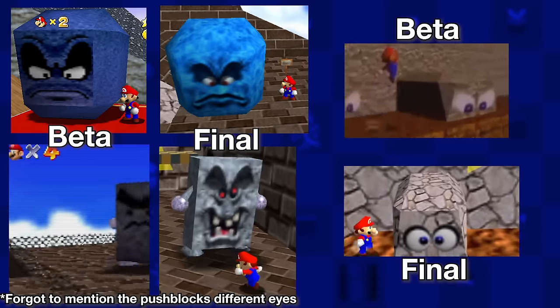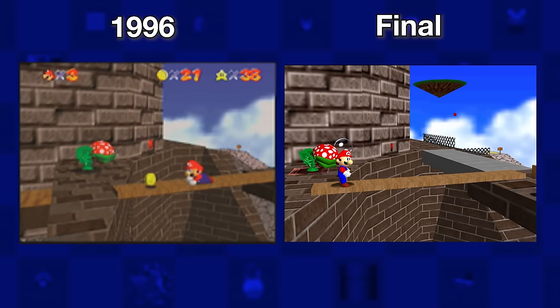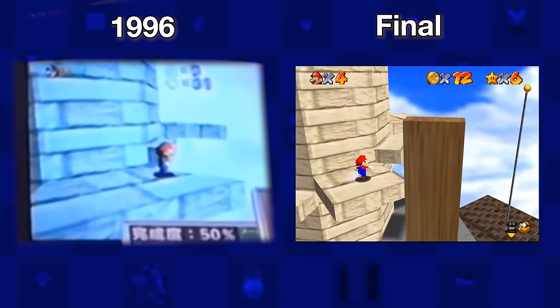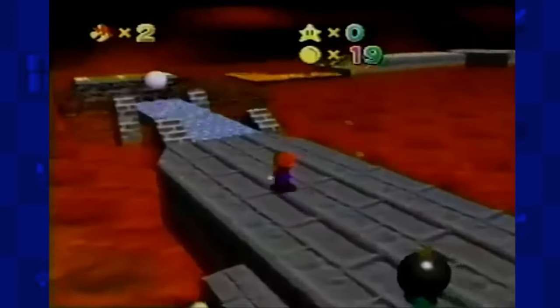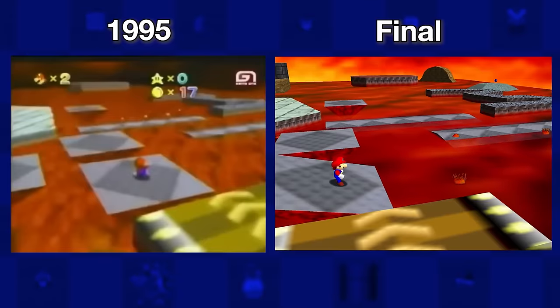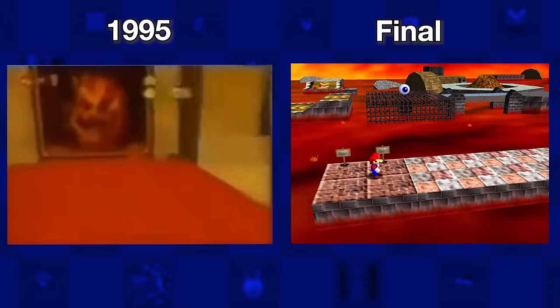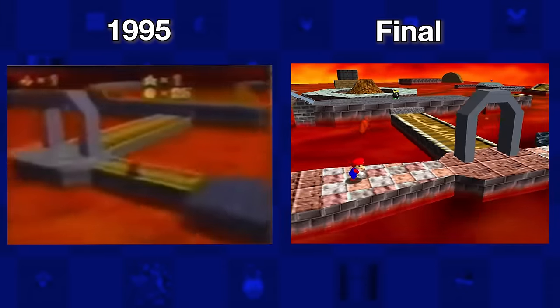By 1996, the levels start to resemble the final game with only some irregularities, such as the missing islands, a different placement of the pole, and these triangle platforms on the tower, which are in fact still in the data of the game. Lethal Lava Land is next, or as it was known back then, Fire Bubble. It had a rather different layout, missing a lot of its platforms. Right off the bat, the starting path begins on the right side as opposed to the left.